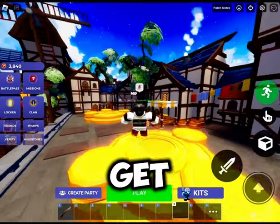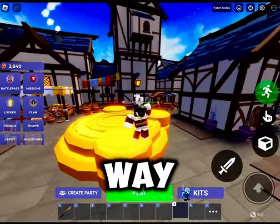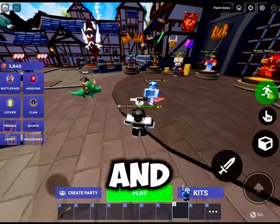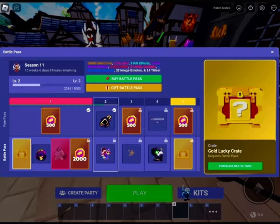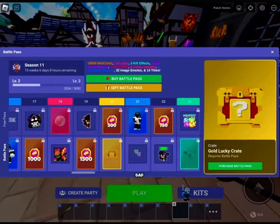The next way is by going into the battle pass and grinding it — just getting levels. Even the free side of the battle pass can get you some bed coins, which is pretty nice.